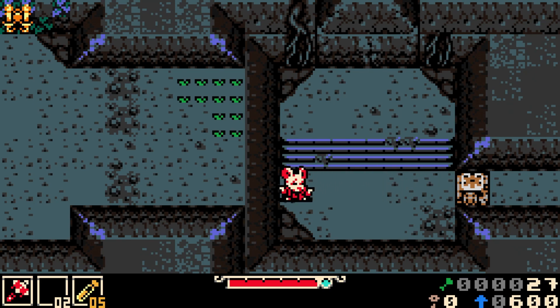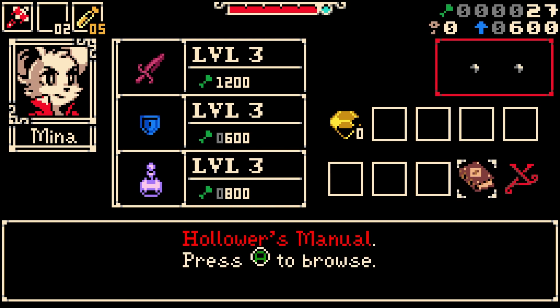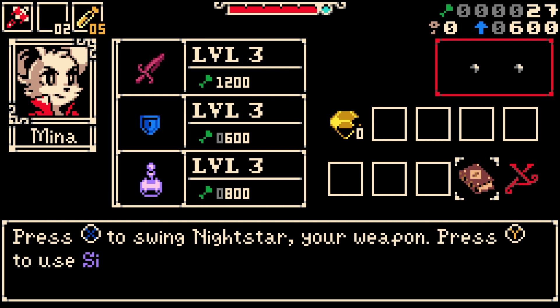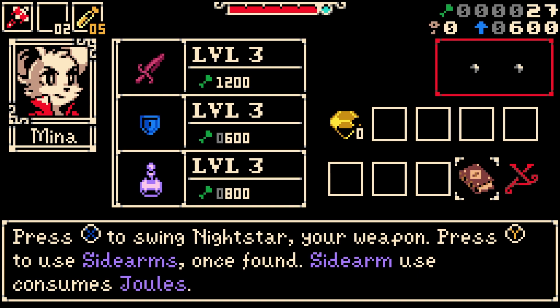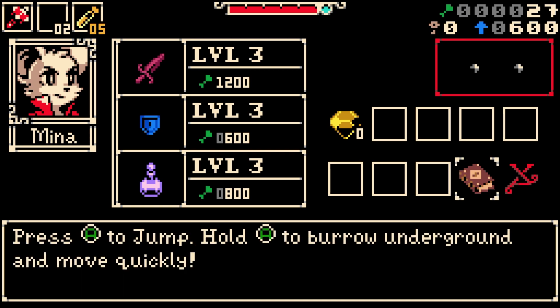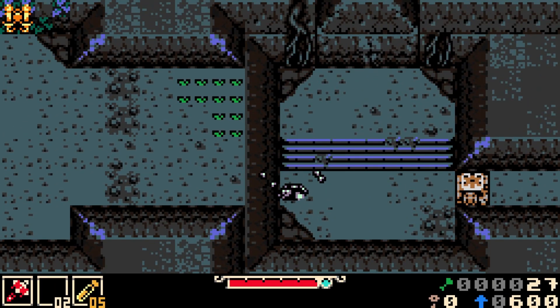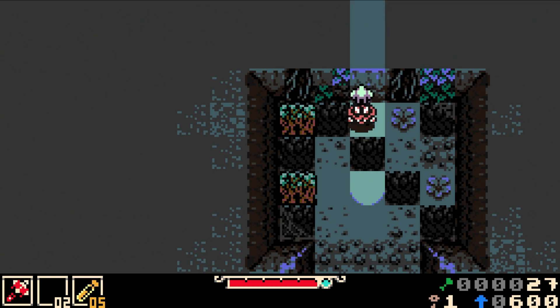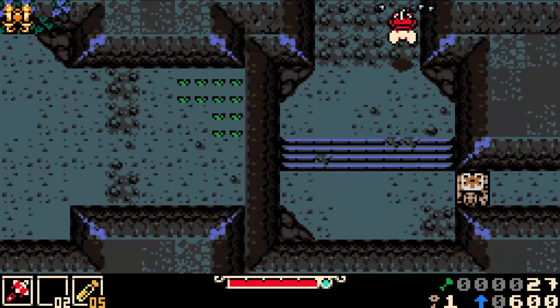This is showing off the pause screen — the different levels for your attack, defense, and sidearm, and some of the items you have. That yellow gem is your bone stone, which is how you can stash your bones. If you die, the stashed bones are preserved. There's a machine in your under lab that can translate from bone to bone stone and vice versa.